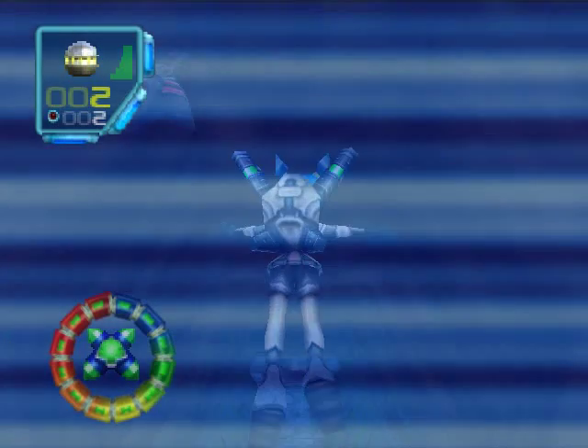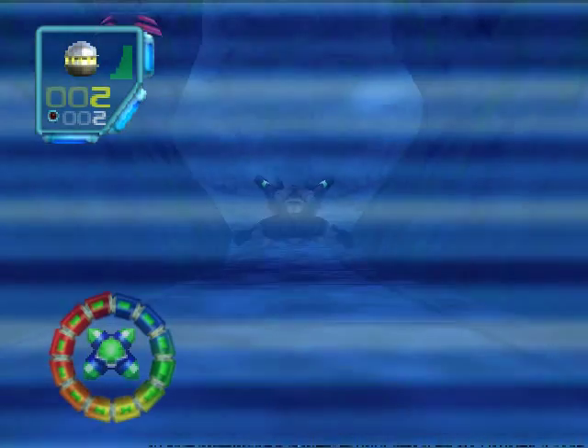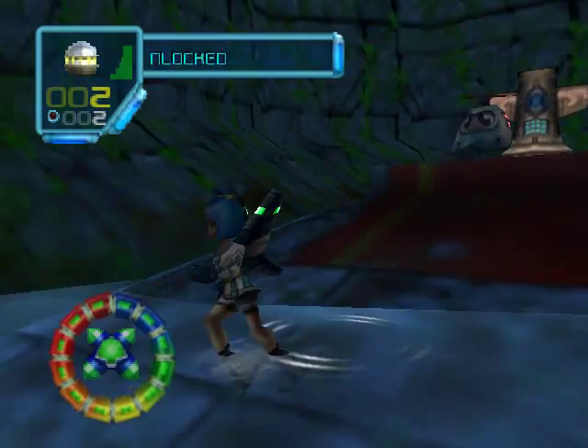One of the bonus totems is down here. I pointed out that we couldn't get in there with Juno last time we were here, but Vela can easily swim underwater and grab it. And now I am going to continue along and I will meet you guys where the spaceship piece is.